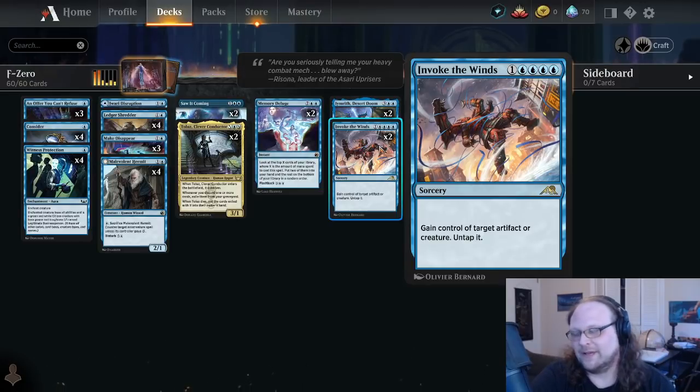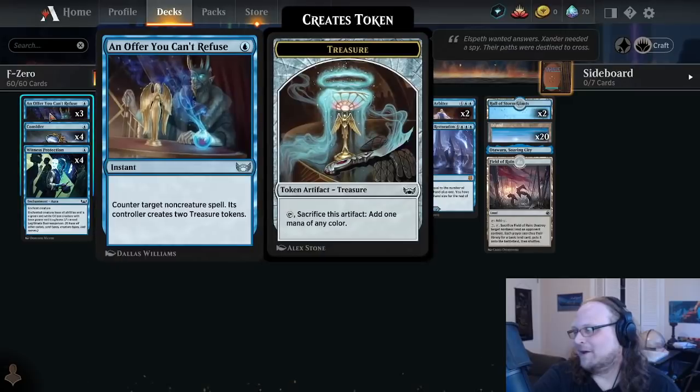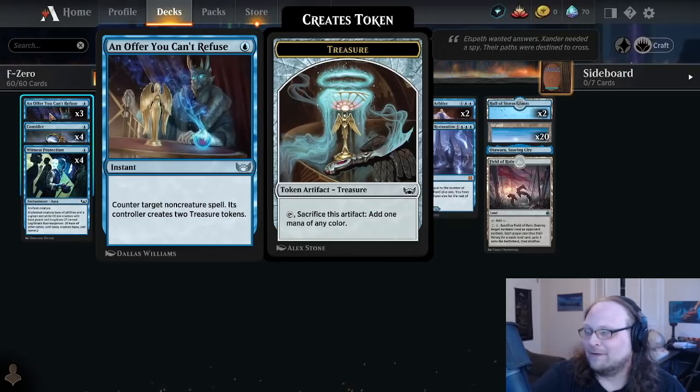I wanted to play some five-drops in this deck, not only because it's kind of a Big Blue deck — like think Big Red but blue instead — but because there is a very specific play we can make that gives us five mana on turn three. Some of the new stuff we get to play: An Offer You Can't Refuse. Late in the game this can counter one of your opponent's spells.